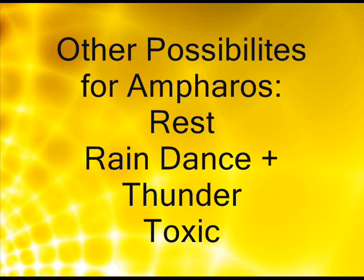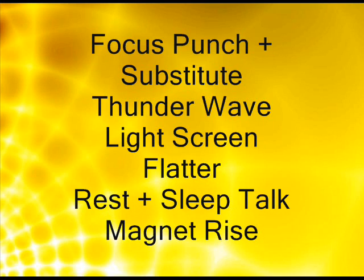Some other possibilities for Ampharos: Rest is an option. If you can get Rain Dance out with Thunder, that move will never miss — it's a really good combo on a special Ampharos. If you're going to make a wall set, you can always go with Toxic, like a supporter. I've never seen a supporting Ampharos; I might post that on the U-Titan forums because I do have a set for that. Focus Punch and Substitute is the cheapest combination in the book, but it works.